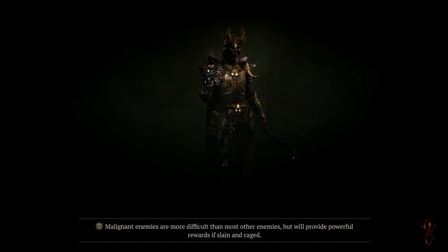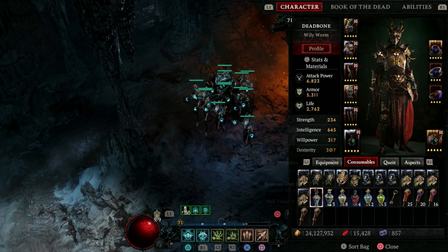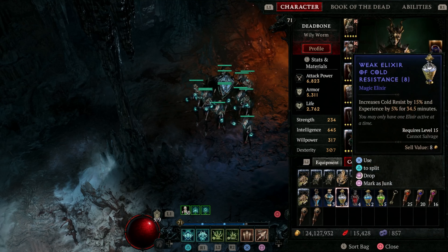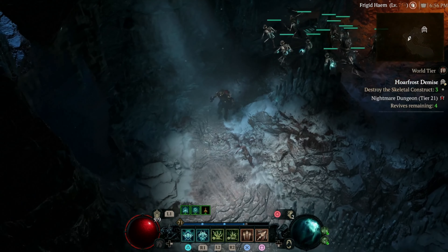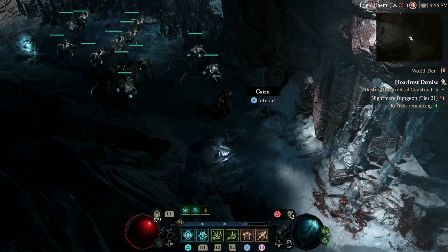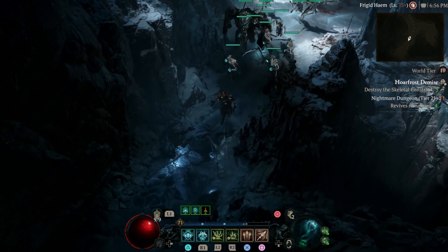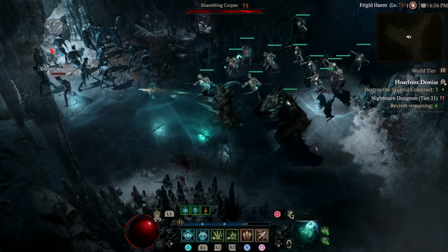All right, we're heading in. Not sure what the creatures are in this one, so we're going to look at our different elixirs and try to choose something generic that may help us out. We don't have a lot of choices — dodge, cooldown, evade — well, they are cold enchanted so we'll do a cold resist, why not. Let's see how this works out; we're probably going to get punked. We have to destroy three skeletal constructs, which can be a challenging situation when the elites spawn around them, so we're just going to take it easy.